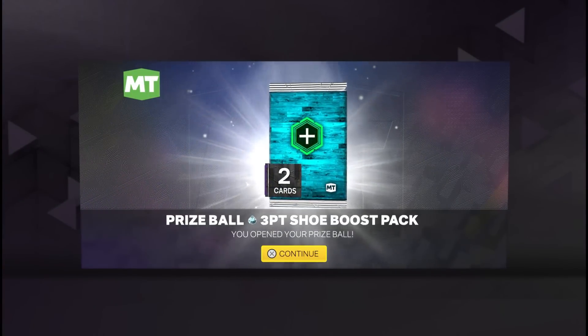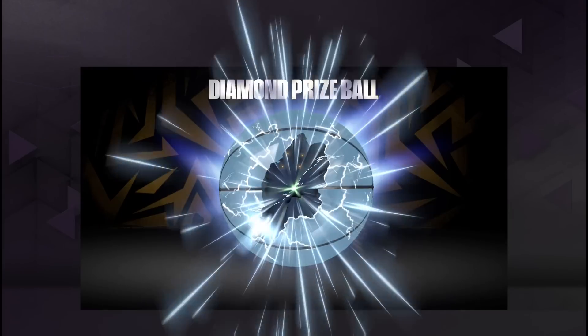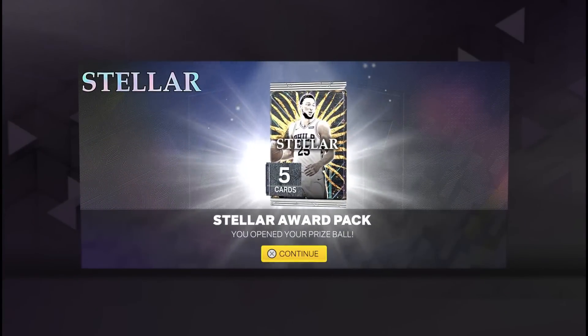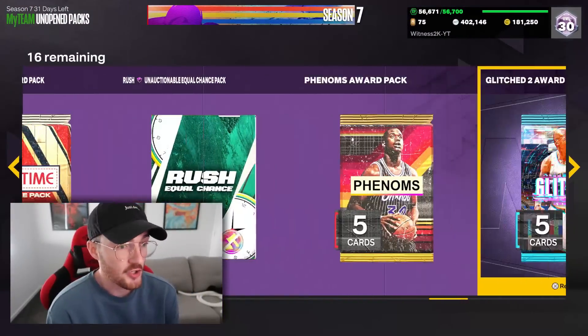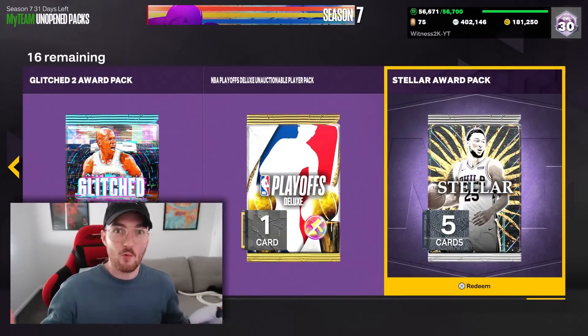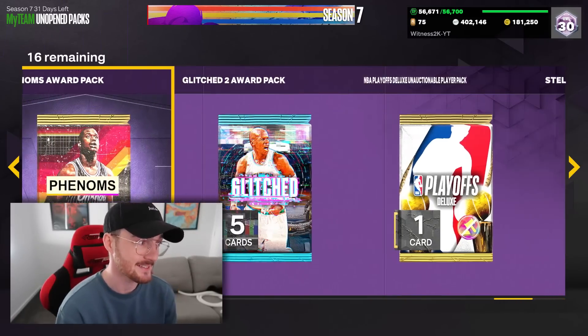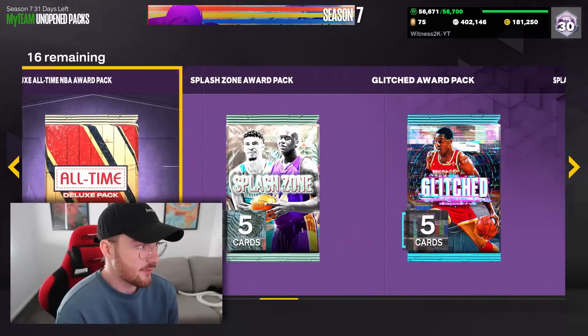We have a glitch promo pack and the second last diamond prize ball — this one was a letdown, only getting a Diamond 3.2 boost pack. But the final diamond prize ball was pretty solid, getting a stellar pack which had a chance at some pretty solid opals. We've also got a stellar pack, glitched phenoms, and a glitched pack plus a few other things to open.